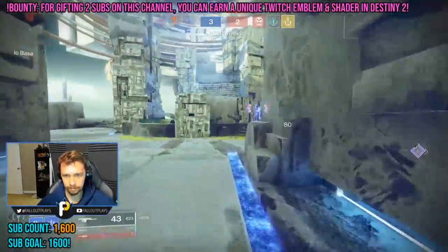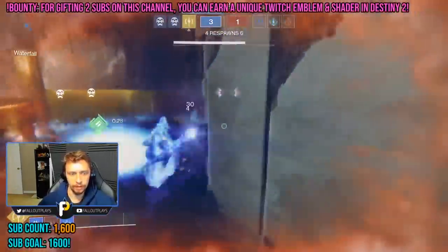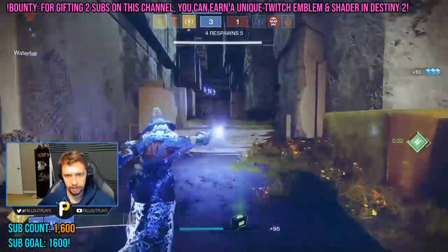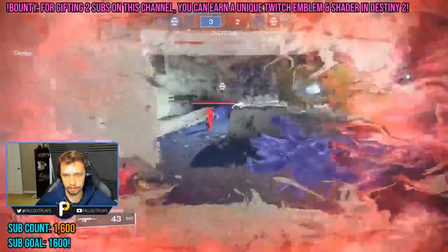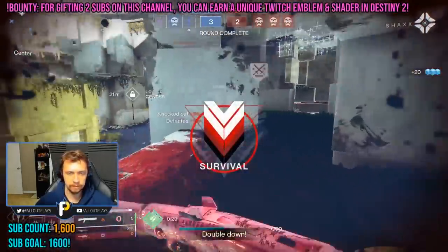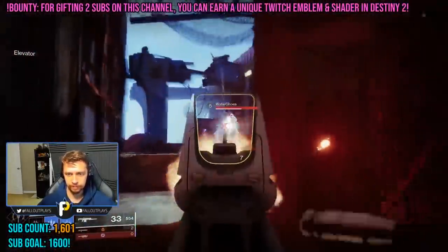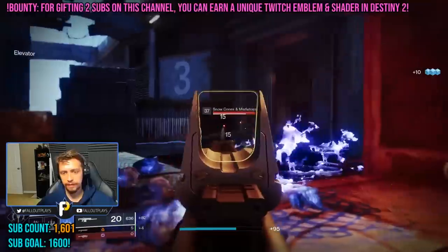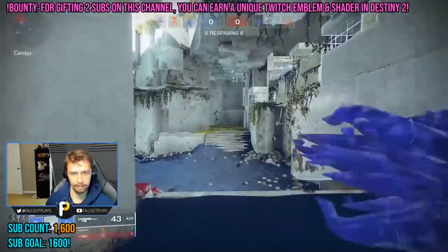The Shadebinder does three things incredibly well. Thing number one: movement denial. The Shadebinder warlock loves nothing more than freezing enemies in place — every new subclass can do that, but the Shadebinder seems pretty damn good at getting the job done. Thing number two is crowd control on the PvE side. While Chaos Reach and Well of Radiance might be great at DPS on a big boss, the Shadebinder can reach Stormcaller levels of shutting down large groups of low-level enemies. Thing number three is being a god-tier roaming super killer in PvP.